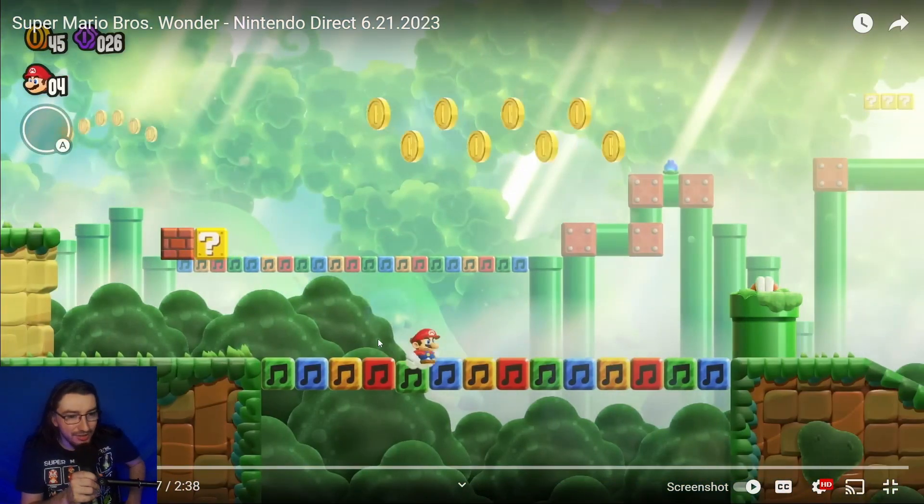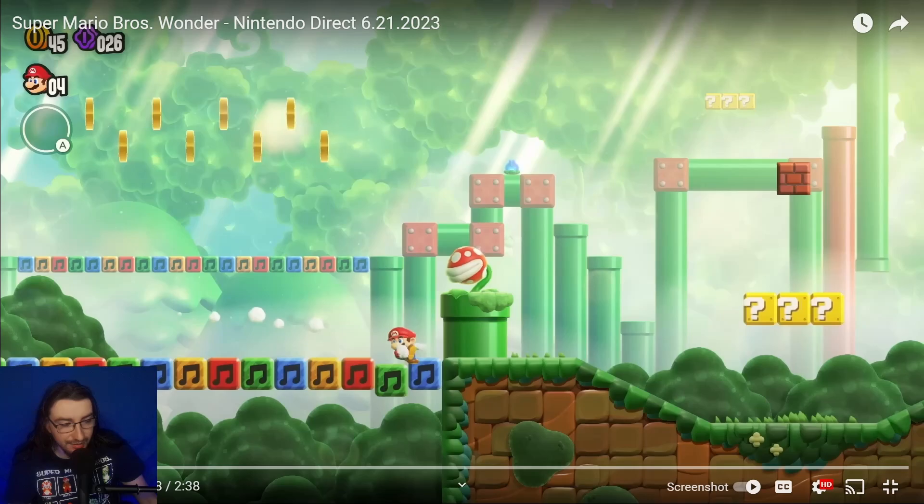We've got a jungle level with music note blocks and piranha plants. There appears to be a point in this level where you can go into the background — if you look over here you can see question mark blocks in the background, so it's more than likely you'll be able to go into the background at least for this level.